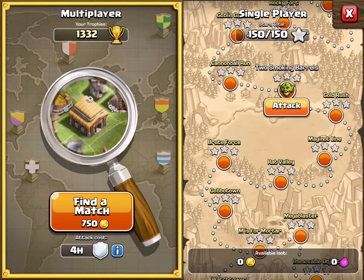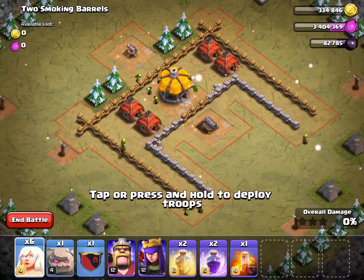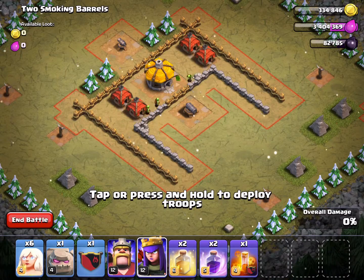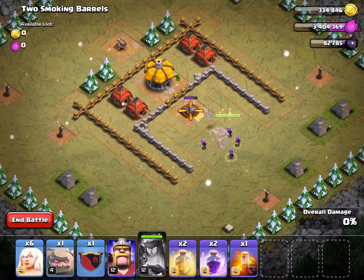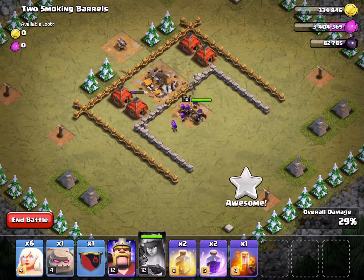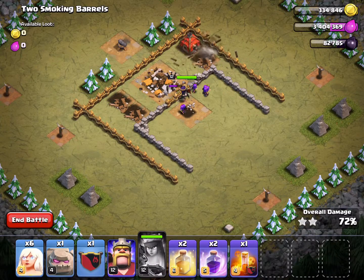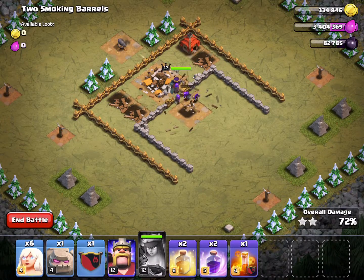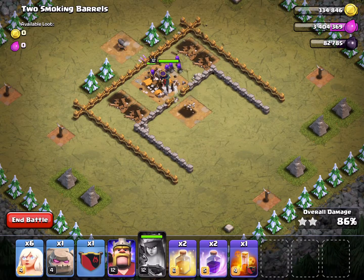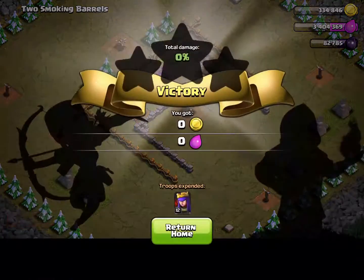Number seven is called Two Smoking Barrels. This has two cannons — one is pretty powerful, so I'm going to start by taking out the bigger cannon first using my archers, then gang up on the one cannon that's left. Three stars for Two Smoking Barrels, level seven.